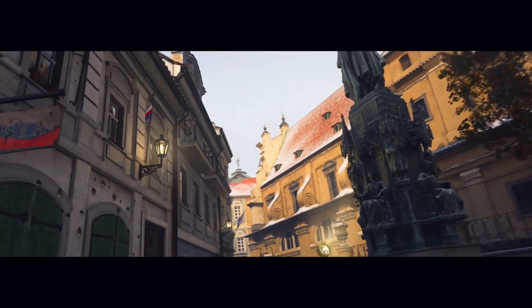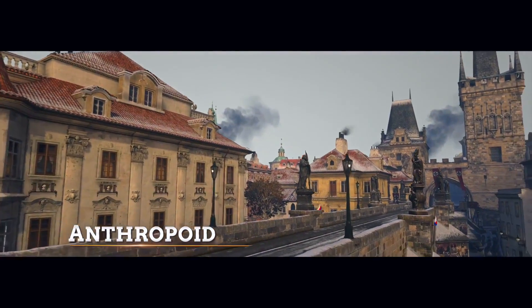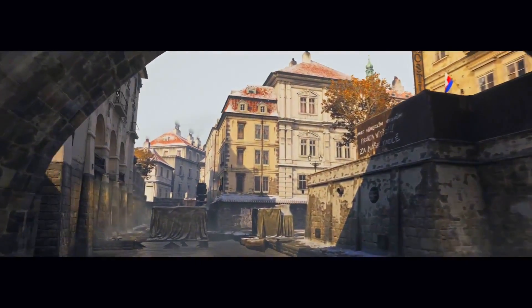Our second map is Anthropoid, set in occupied Prague in the Czech Republic. It depicts the assassination attempt on the second-in-command of Hitler, who was in charge of controlling the city of Prague. Though it's an urban map, it has a lot of height variation as well as some really strong, tight interiors that are going to give a real wide variety of gameplay.